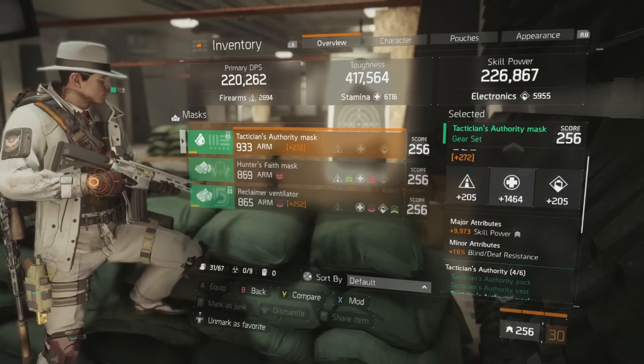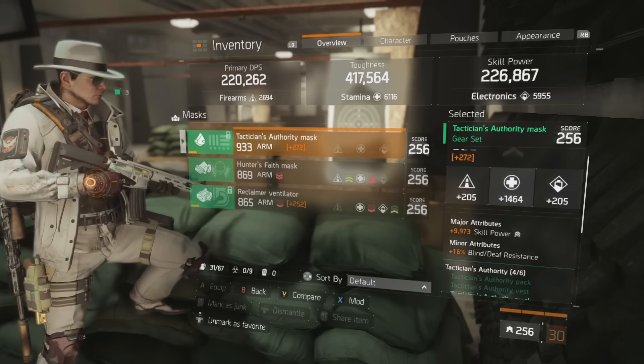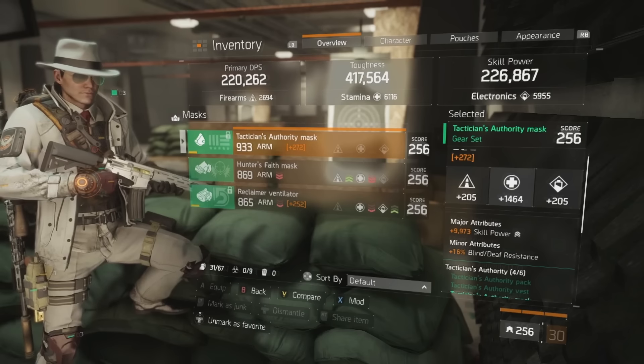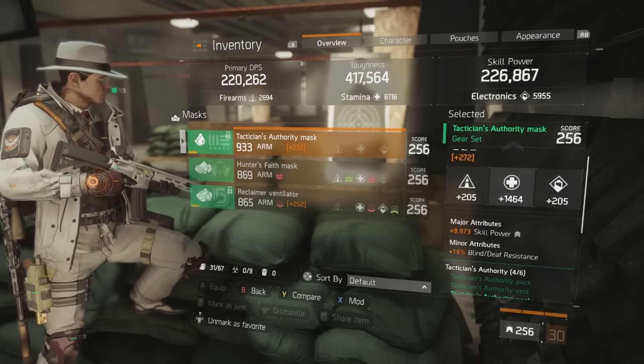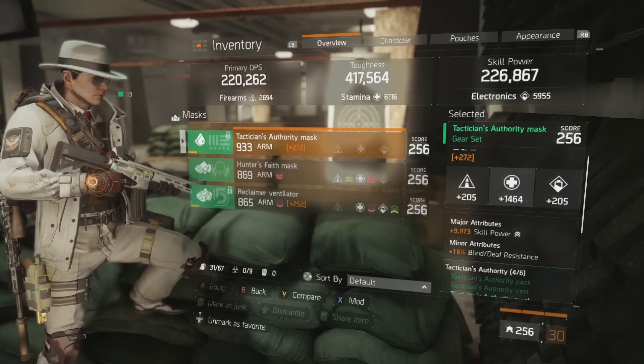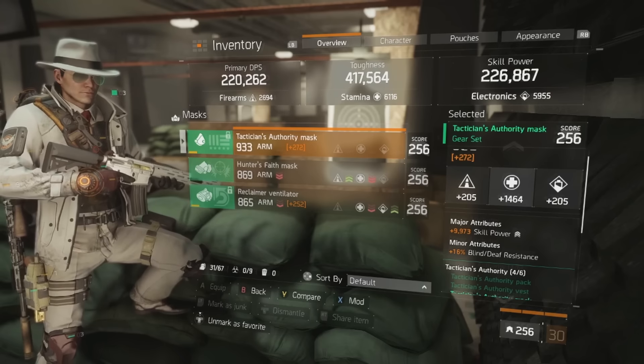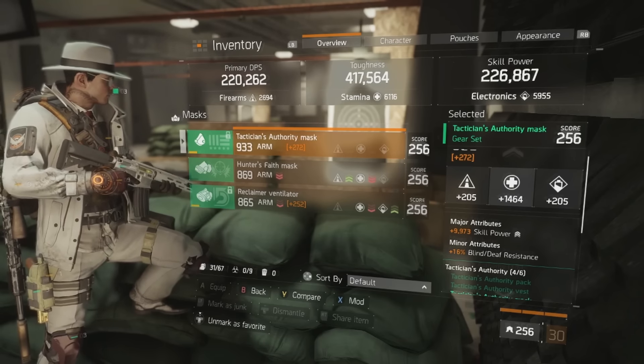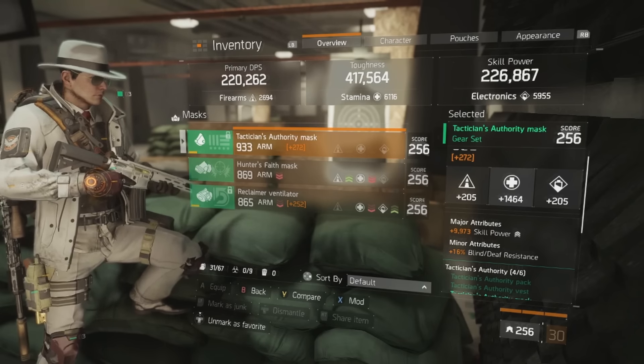For minor attributes on the mask, I prefer enemy armor damage to slightly increase my DPS, but blind and deaf resistance is also good. You can also opt for disrupt resistance — that would be a very good minor attribute here, as being disrupted is one of the most dangerous things for this build and your squad when running this style of support.